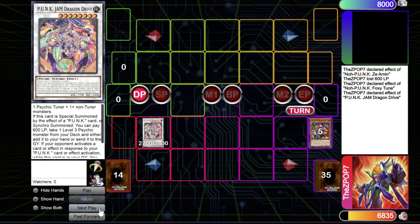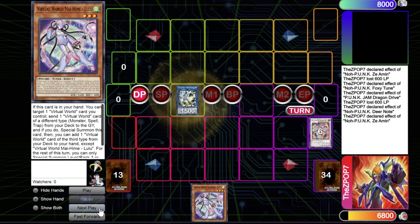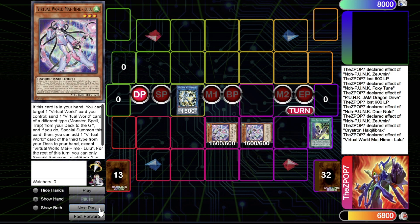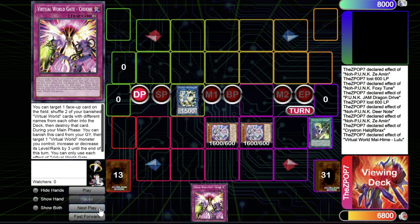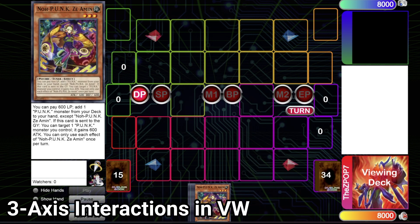Jam Drive is chain link one, Deernote chain link two to bring back Z-Amon, and you add the best level three Psychic in the deck: Lulu. From there you link those two off into Halk — while it's still legal. Then use Halk to bring out another Lulu just for having a name on board. While Halk is still around, this is one way to get Lulu to hand and a Virtual World name on board to then do your full combo, dumping Qinglong, adding Lulu, and adding the trap to keep going.